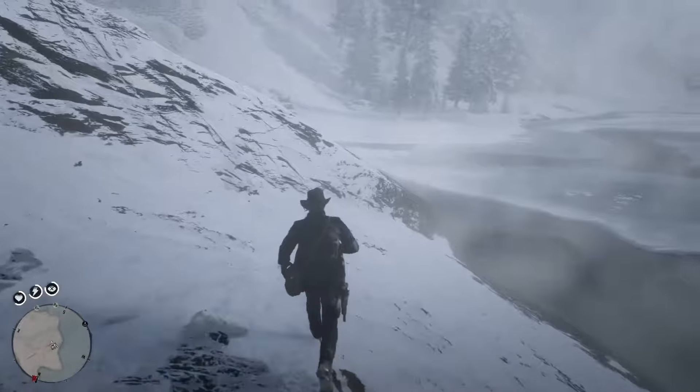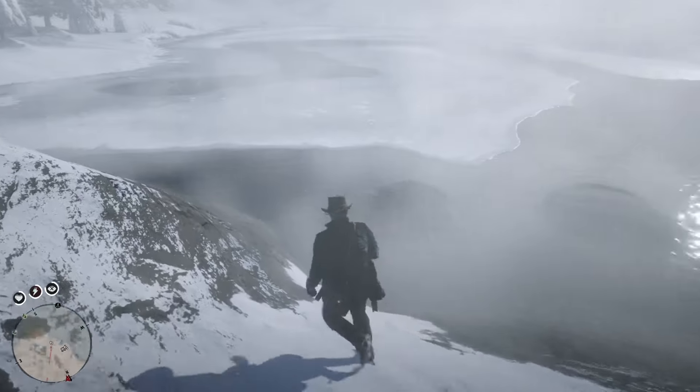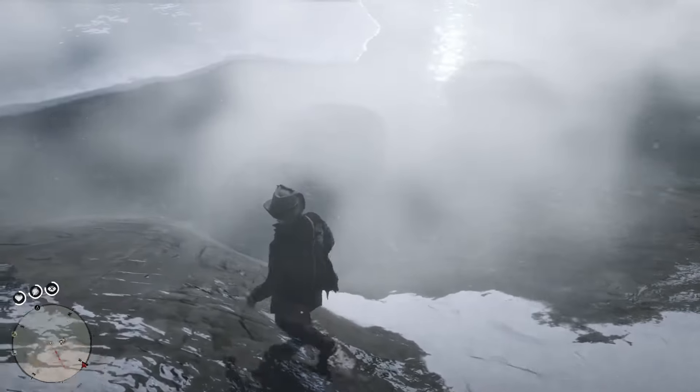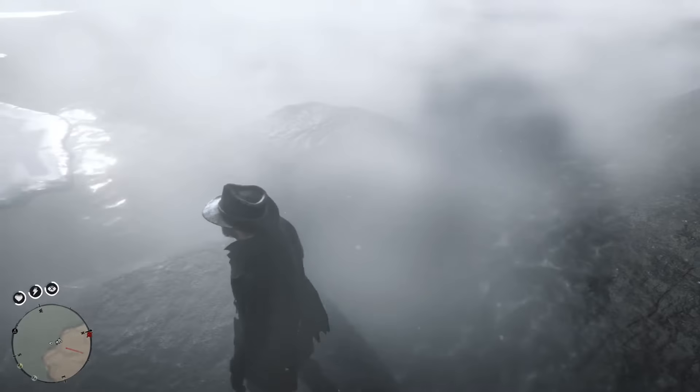What's going on everybody? This is the tip and trick to get the Lake Isabella Legendary Fish in Red Dead Redemption 2. As you've seen on the map, that's the area where you should go. Just mark it immediately and this is where it's going to look like.